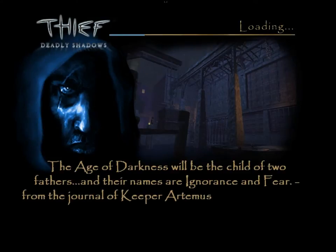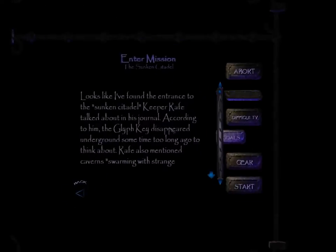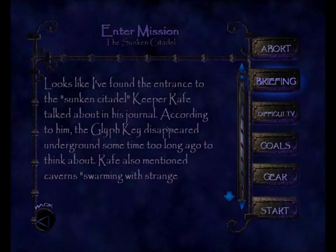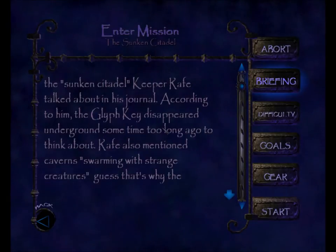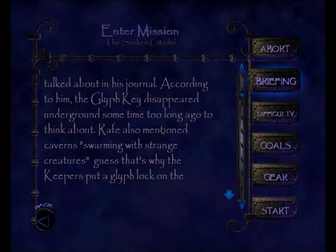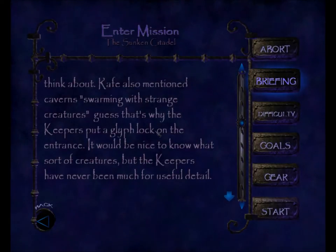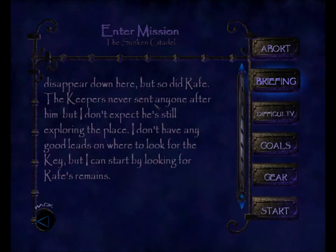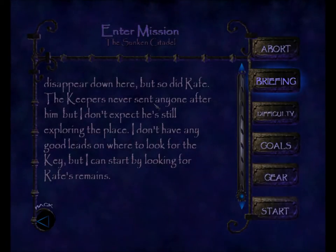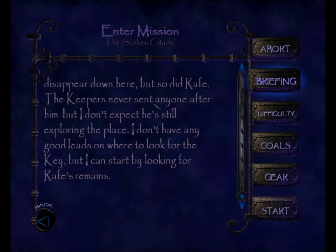Our save camped out in the sewers is perfectly safe, but I'll just immediately right-click and let Garrett brief you on the new mission. Looks like I've found the entrance to the Sunken Citadel Keeper Rafe talked about in his journal. According to him, the glyph key disappeared underground sometime too long ago to think about. Rafe also mentioned caverns swarming with strange creatures — that's why the keepers put a glyph lock on the entrance. It would be nice to know what sort of creatures, but the keepers have never been much for useful detail. Turns out not only did the glyph key disappear down here, but so did Rafe. The keepers never sent anyone after him, but I don't expect he's still exploring the place. I don't have any good leads on where to look for the key, but I can start by looking for Rafe's remains.